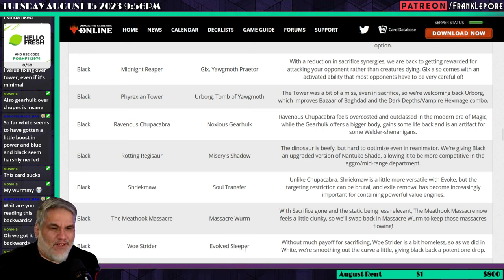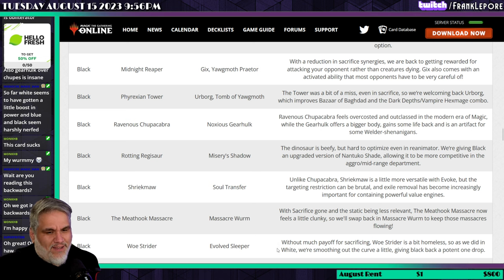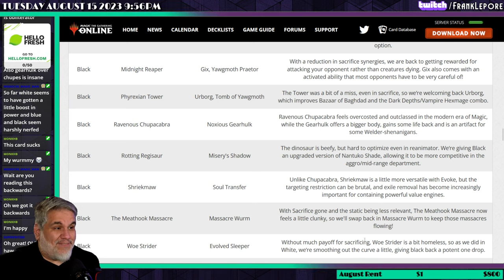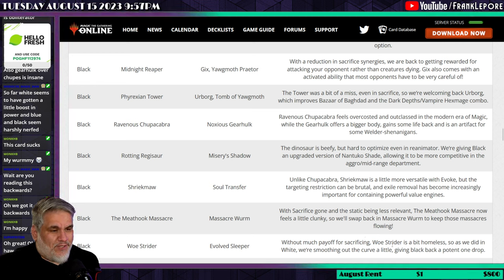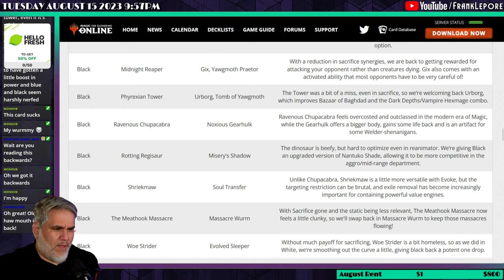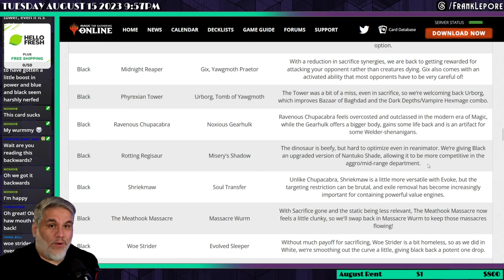Woe Strider is out and Evolve Sleeper is in. Woe Strider is a three-mana card you're never really excited about including. Evolve Sleeper is a one-mana creature that kind of has a Figure of Destiny vibe — it's cool and I think it's good. Without much payoff for sacrificing, Woe Strider is a bit homeless. As they did in white, they're smoothing out the curve a little and giving black back a potent one-drop. That seems totally fine.